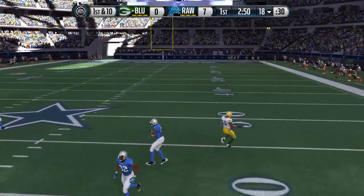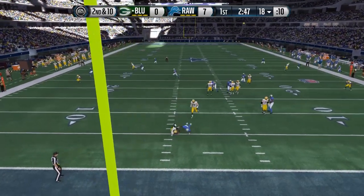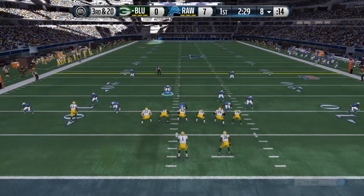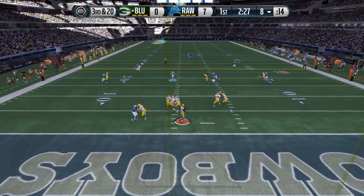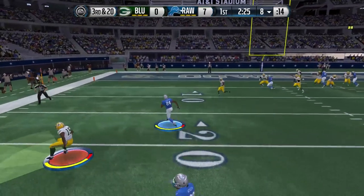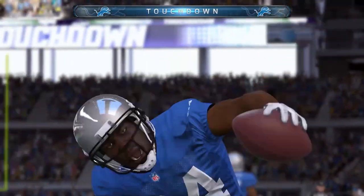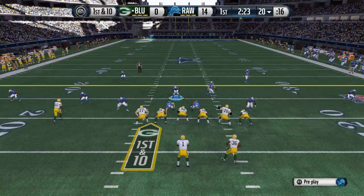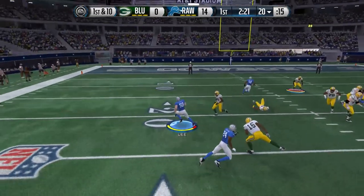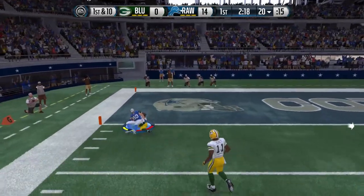First play on offense for my opponent and he nearly throws a pick to me — I was kind of caught off guard by how easy that pass was, it pretty much went right to me. My opponent takes a sack on his second play, setting up a third and twenty. He makes a mistake right here, throwing this pass way short of what should have been a first down, and Jonathan Joseph makes a beautiful spin move and steps into the end zone to make this thing 14 to nothing. And we got another interception — is Shawn Lee gonna make this two straight pick-sixes?